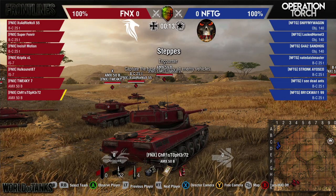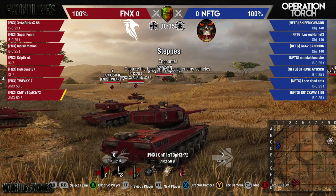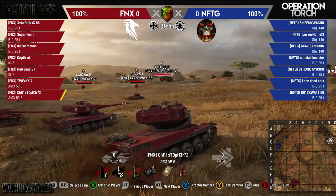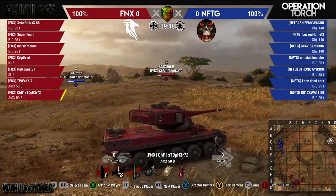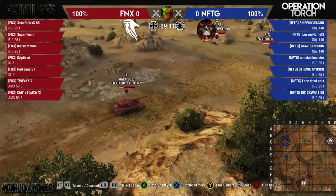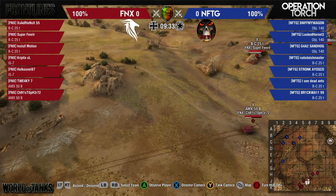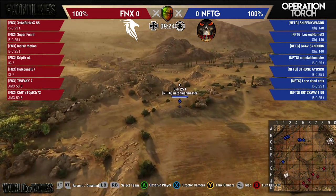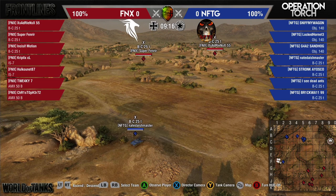This is round two of Phoenix versus NFTG. Phoenix representing the Axis forces in red with three Bat Chats, two IS-7s, and two AMX 50Bs. NFTG representing the Allied forces on the right in blue, coming out with three Object 140s and four Bat Chats — a very speedy lineup. Makes you wonder what they're going to do with all that speed. Nate taking the same position Phoenix used with their Bat Chat — generally a good spot for a medium with good view range so you can't get flanked quickly.